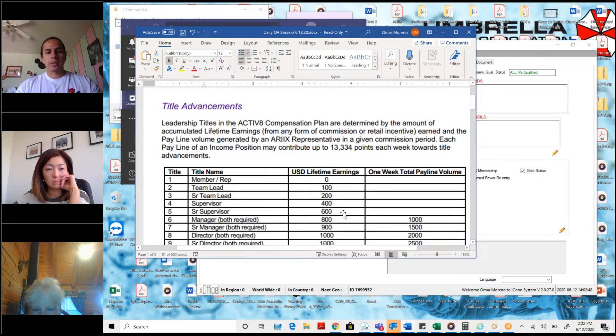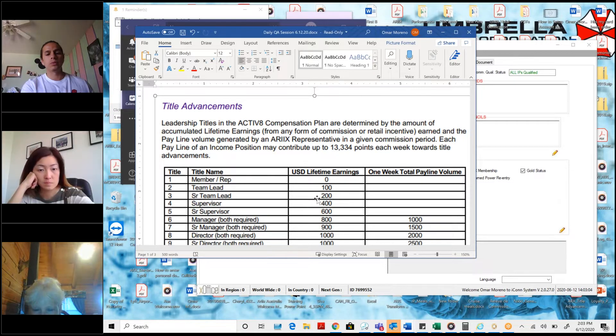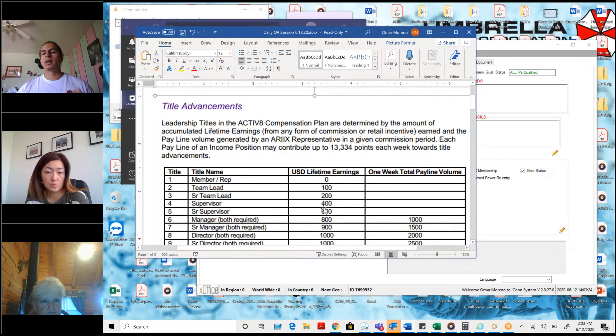These are done to incentivize all of you to rank. Using senior team lead as an example: senior team lead requires a lifetime earning of $200 USD. That means since the first day I enrolled with Rx, up until whatever time we are at, I would just have to accrue $200 in commission bonuses. To move to senior supervisor, I would need to accrue $600 in lifetime earnings, and that could be done in one week or over months — it's just an accumulative total of what I've earned.